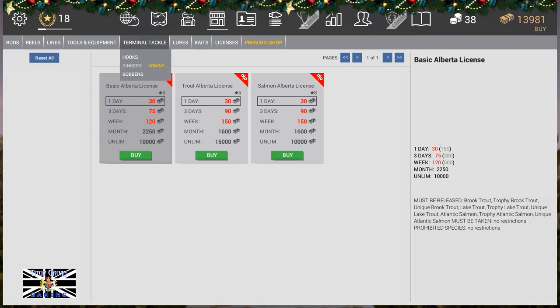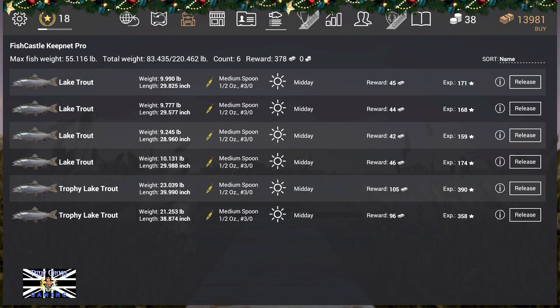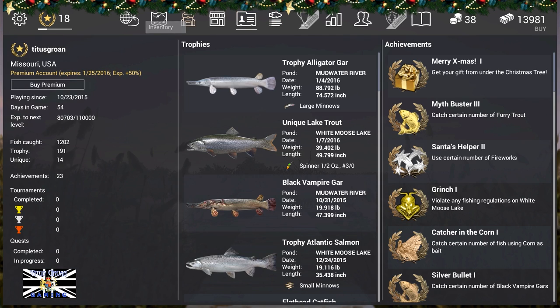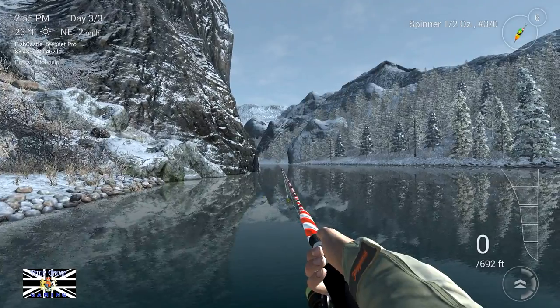Alberta, just a trout license please. Thank you, and off we go again. I'm up to two trophies and four regular lake trout on the yellow tiger spoon. The unique gives you gold. I'm up to 80,000 from 70, so I've got 10,000 in the last two days — that's not bad really.